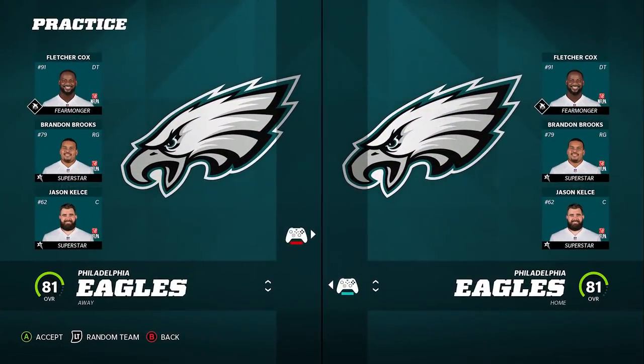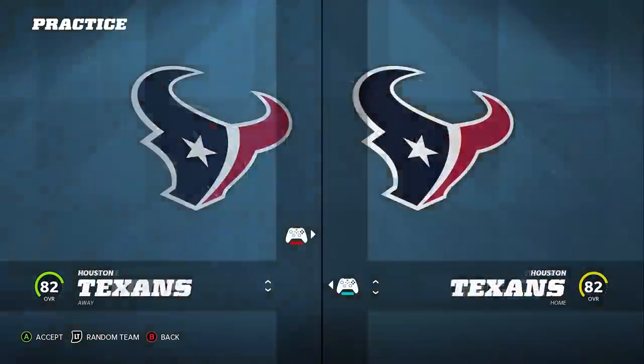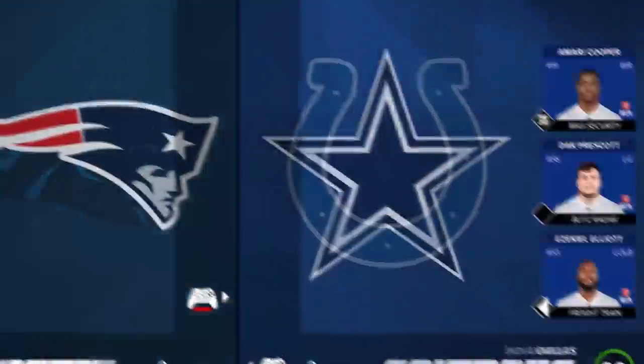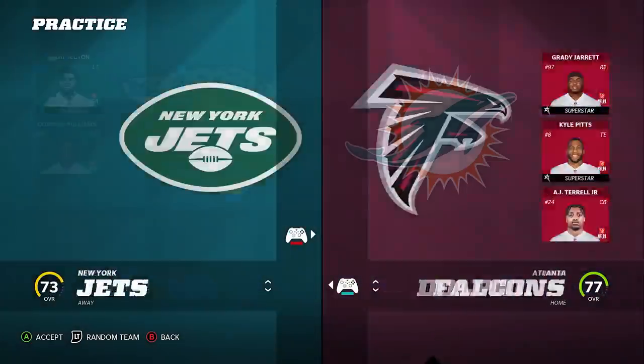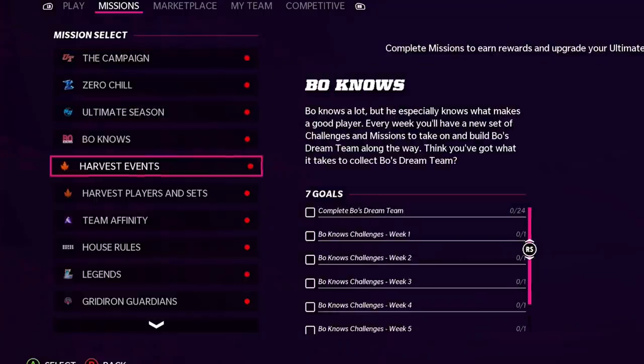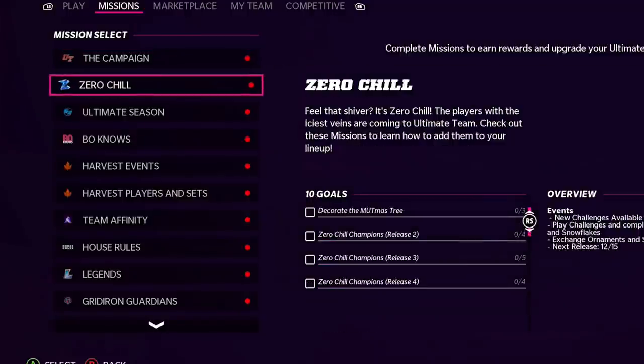The first trick isn't necessarily going to help you in gameplay, but it's pretty cool. I'm going to show you how you can go through any menu system in the game at a much faster pace, whether it's online, in the marketplace, on your MUT team, or just picking a team before you go into head-to-head. If I start hitting the left trigger repeatedly, you can see it goes through the menu on the left side much faster. You can use this in just about any menu in the game.